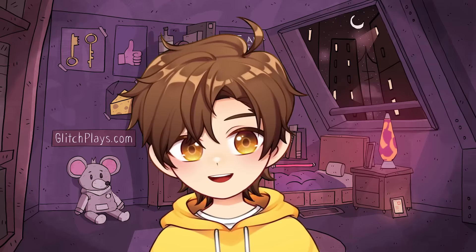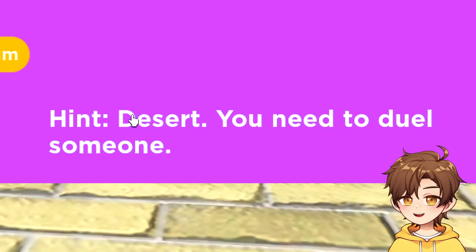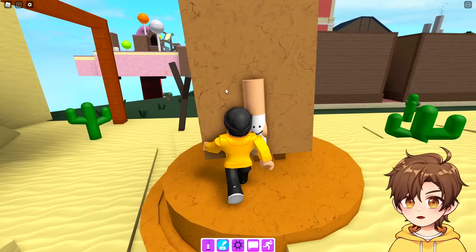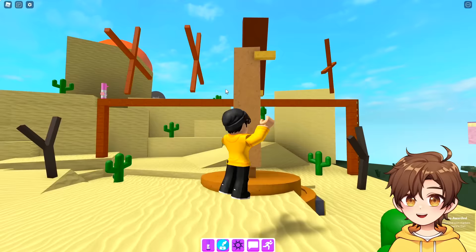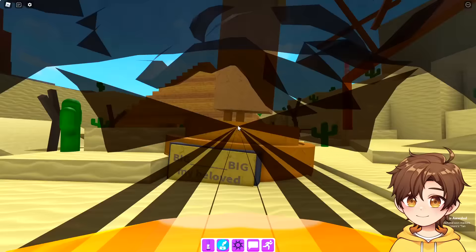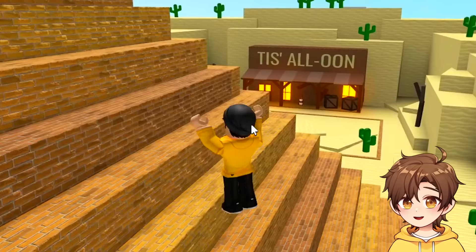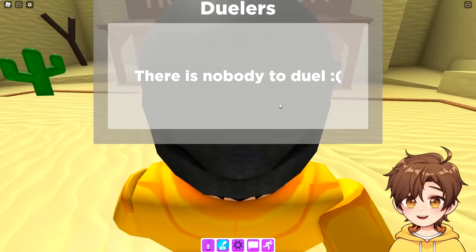I think we'll start with the cowboy one. For the desert, you need to duel someone. Okay, let's see. How did I never find that? Is that a new one? It looks too obvious. Oh, Big Big! What? Anyway, where do I duel someone? Is this it — can I just wait here?